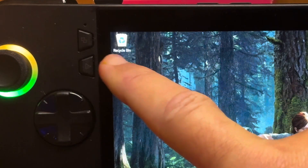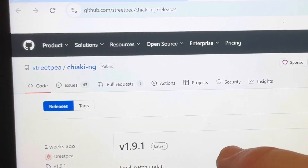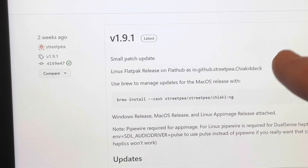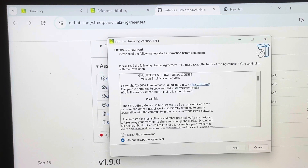At number one is price. Chiaki — or as it's technically now known as Chiaki-NG, with NG standing for new generation — is at the latest version 1.9.1 at the time of recording. This wins this key area as it is completely free to use, and we can't get better than free.